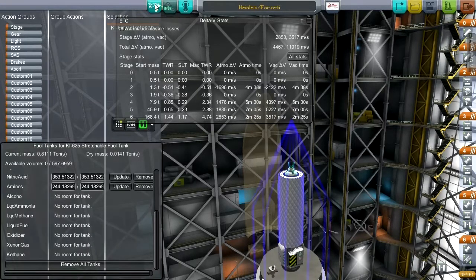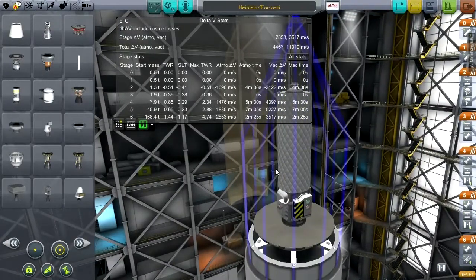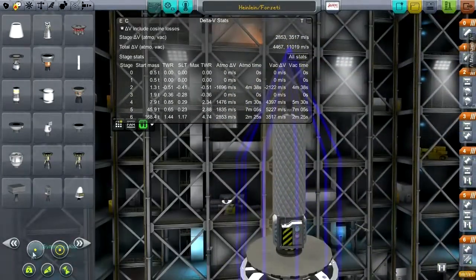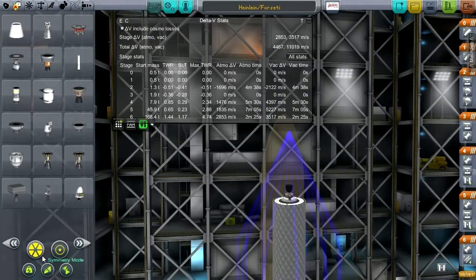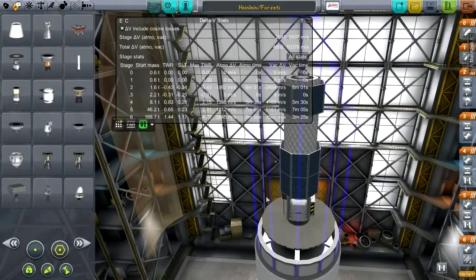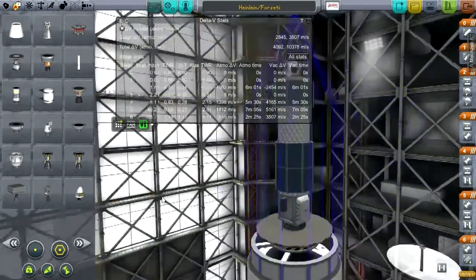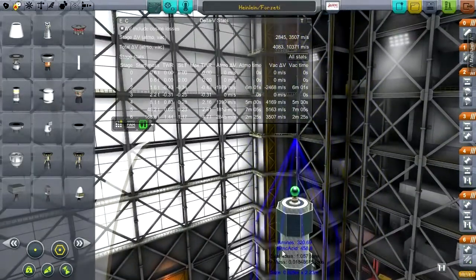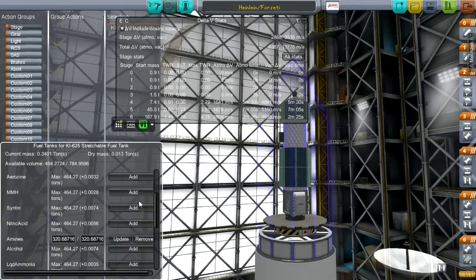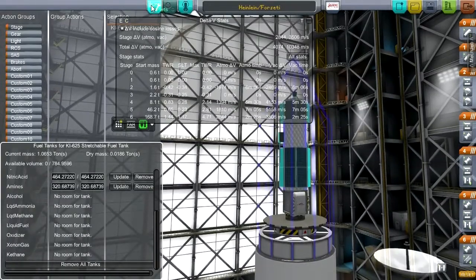So we've got MechJeb. I was afraid it might not read how much delta-V we've got — but it does, it just puts it in negative. Negative 2,122 — sounds good to me. Now let's configure the solar panels to be a little bit smarter. Can we fit 8 at a time? Yeah. I'm not going to use RCS on this; I'm going to rely on the reaction wheel and the thrusters. Battery capacity can go into here — or let's put some batteries on the side instead.